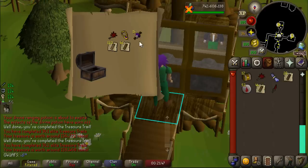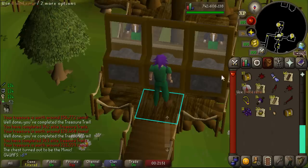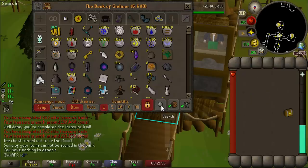We got Mahogany Antique Planks back to back - I guess that'd be good if I was an Iron Man. A Mimic! I haven't had one of these in a long time, that's actually really exciting.